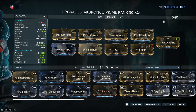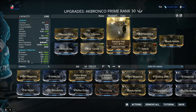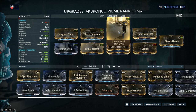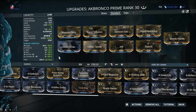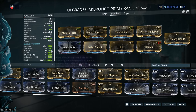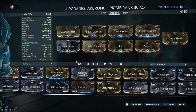Here's the advantage of the Akbronco Prime. With the release of Heart of Deimos, we got the Amalgam Daikyu Target Acquired mod — 240% Viral. Since I can't really build crit directly on it, I can have Viral, Corrosive, and Heat. Absolutely insane — the most powerful element combination you can have. Slash would be extremely powerful but we simply don't have enough Slash base damage. Do not put plus IPS mods on this weapon — it's a bad idea.